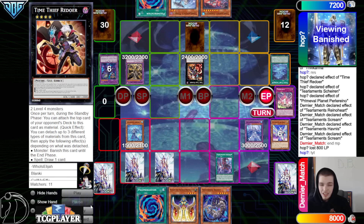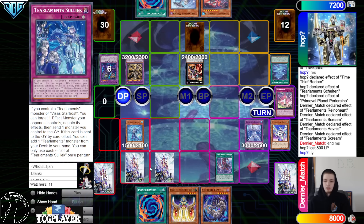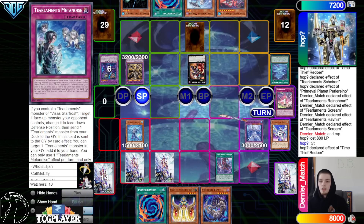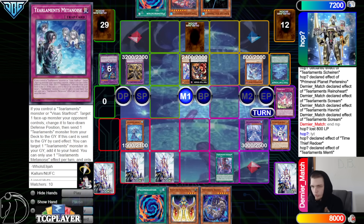Set Metanoise, end phase — they get Time Thief Redoer back. They were never able to get a good Grapha there. We weren't able to activate Poly either — if we activate Poly they're for sure stopping that. They draw King of the Swamp, and then Redoer effect hits Diviner.